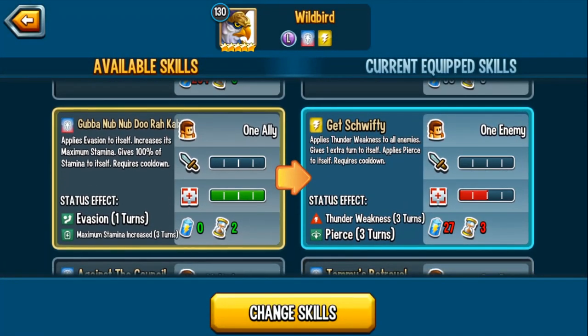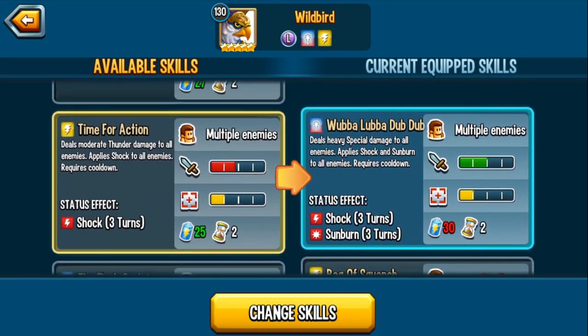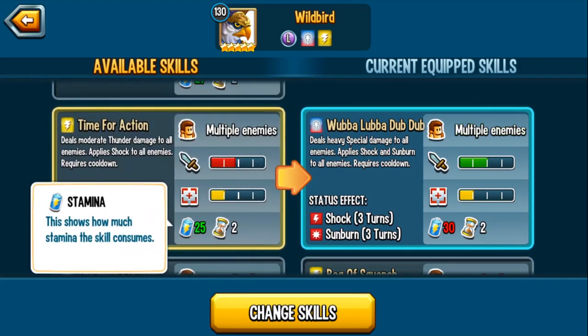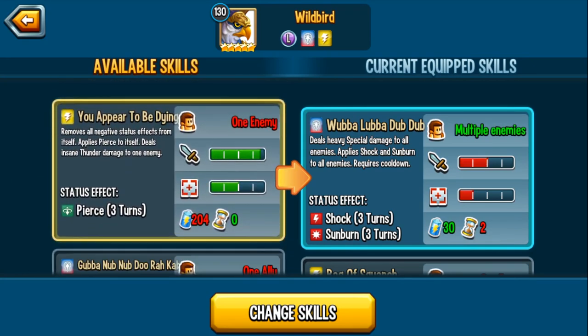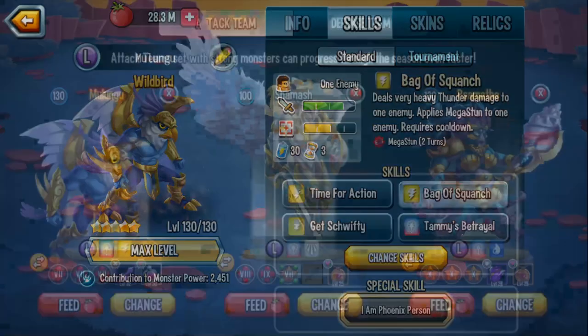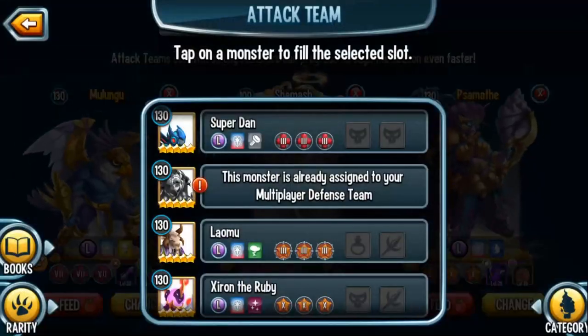Tammy's Betrayal and Get Schwifty — you guys know I love that so much, especially because again with that instant Pierce, literally all the enemies will get hit with Thunder Weakness. I want to try Get Schwifty with a Thunder-based AoE, so let's remove a skill and put in Time for Action. It might only be that one — Time for Action deals moderate thunder damage to enemies and applies shock. Let's do Time for Action, and keep Bag of Squanch so I can showcase the Megatont interaction.